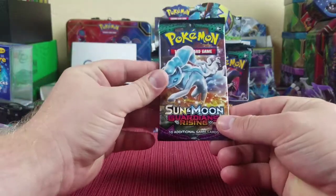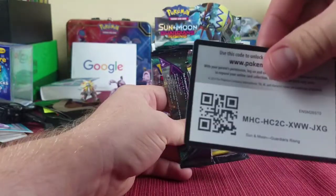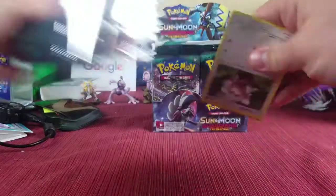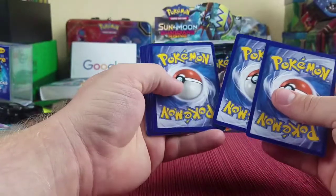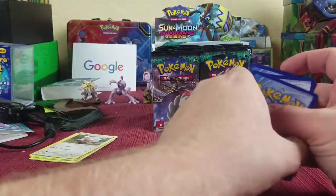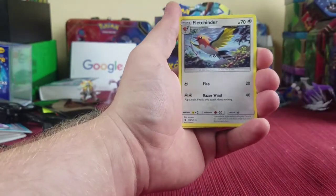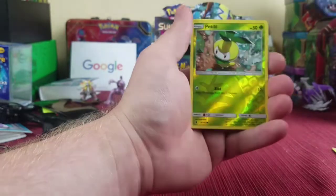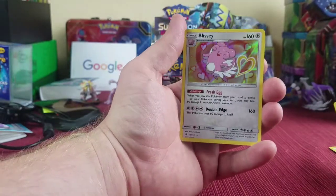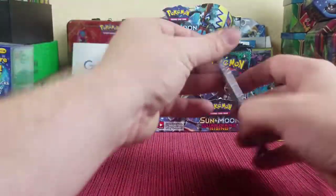Let's do the first pack here. We got a code card, and we're going to put the commons to the side. We got Fletchinder, Multi Switch, Weepinbell, Petilil, a reverse holographic, and a Blissey holo — so we're starting off with a holo, that's not bad at all.